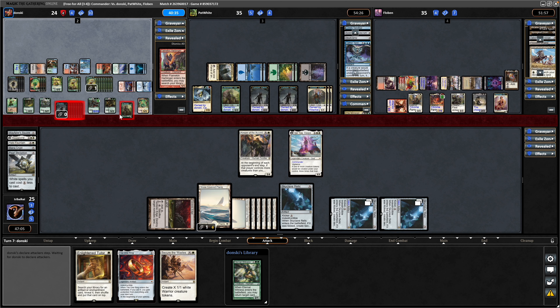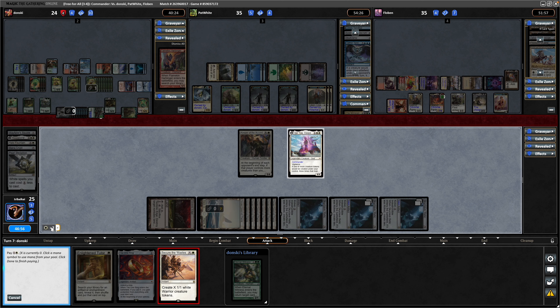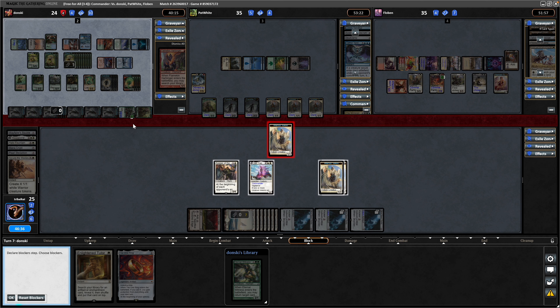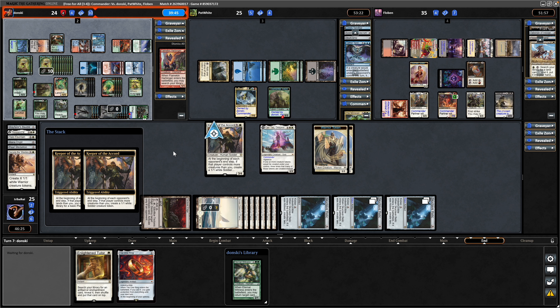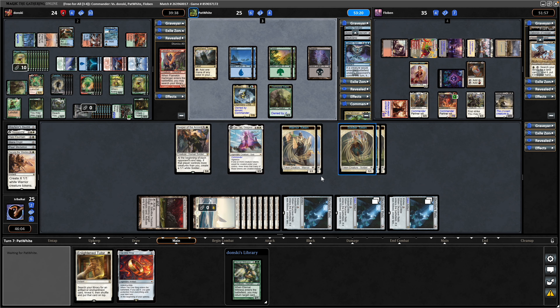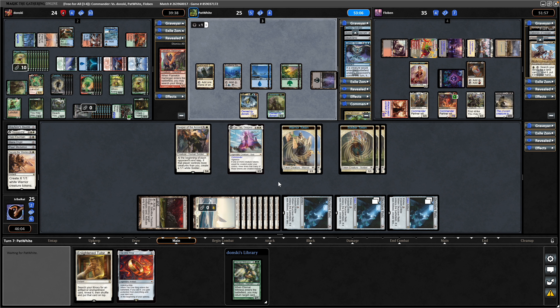Going down the middle with a bunch of stuff. The 15/15 is swinging in towards us unfortunately. So we're going to have to go for Secure the Wastes. Gives us some warrior tokens. We just chump the one creature swinging in at us. Now we're actually going to get our own tokens from Keeper of the Accord as well, continuing to keep up with mana — Keeper of the Accord keeping us in this single-handedly. We are seeing a distinct lack of interaction, board wipes, stuff like that. I did ask for a casual fun game. Surprising that we haven't seen a single board wipe yet.